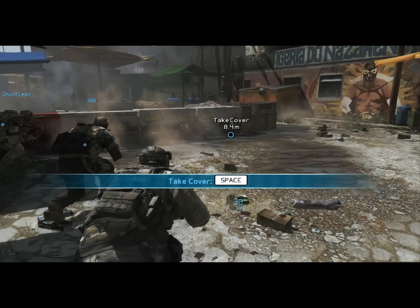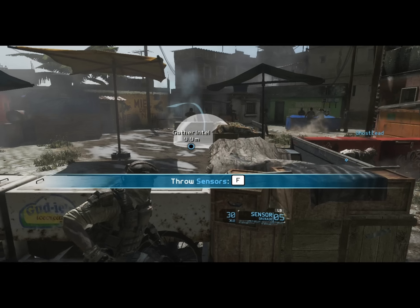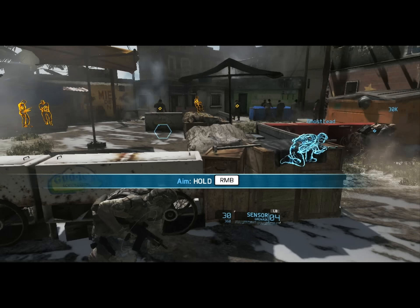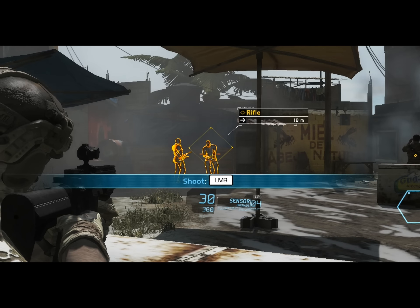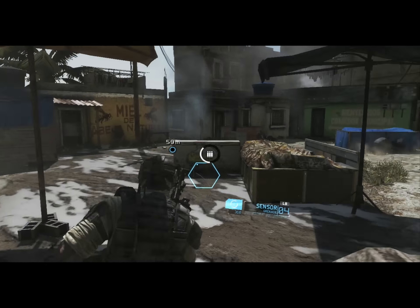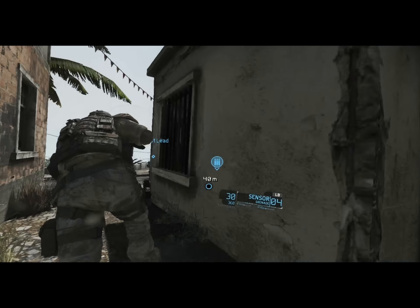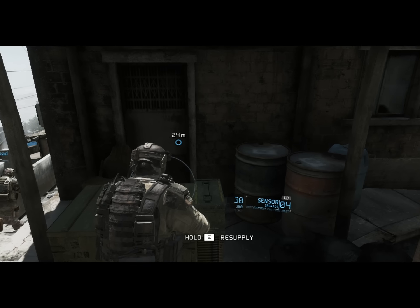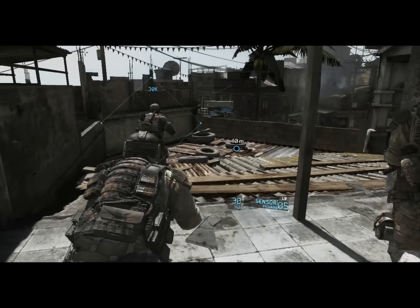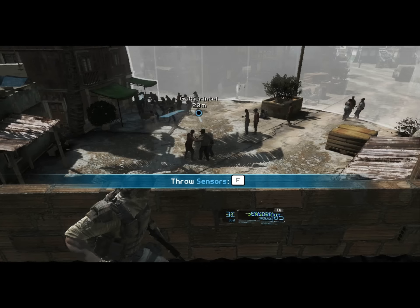Move to cover, stay out of sight. Hold your fire — we need to see if there are any more around. Deploy a sensor, that'll give us a better idea. We got some contact. Sensor deployed.